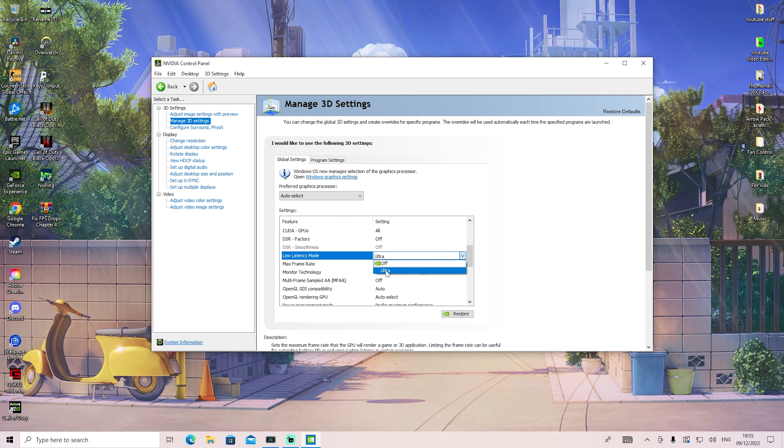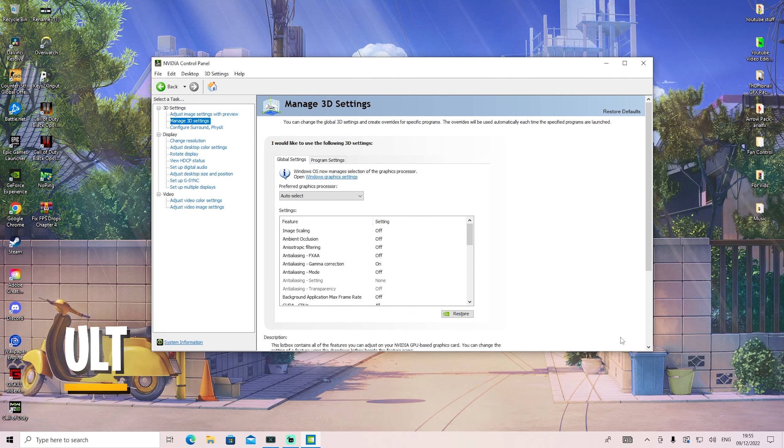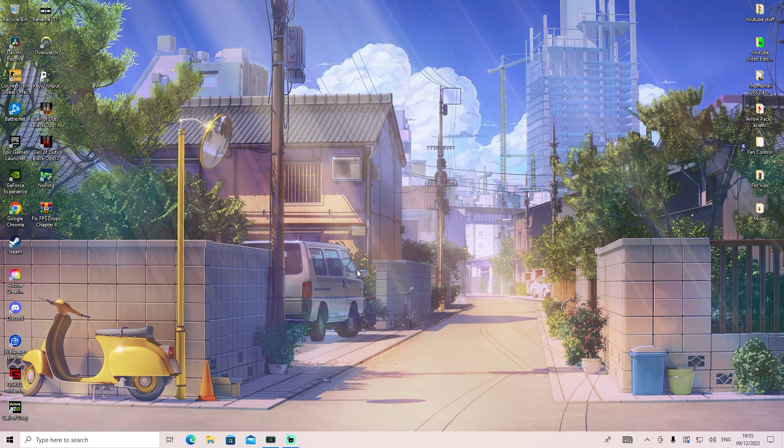Tons of Fortnite pros are discussing what's actually better — having low latency mode on ultra, on, or off. For me, on ultra it works the best. With that said, you're already done. You've copied everything, so make sure to apply it and we're done with this step as well.